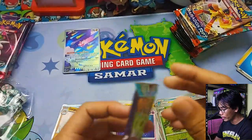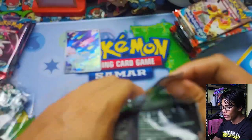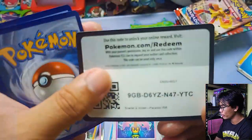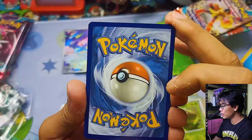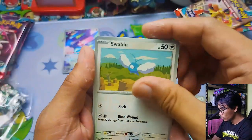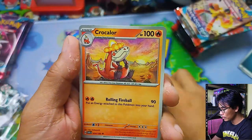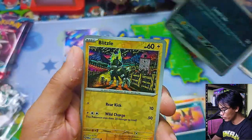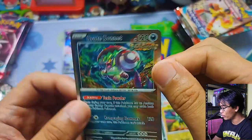Unlike the previous box we opened where it was the Pokemon Center version that got the Illustration Rare. Code card. Guess the energy — let's go for Fire. Oh it's Darkness. Vinalight, Swablu, Pansear, Nickit, Simistrike, Croconaw, Namipom, Golbat Reverse, Weavile Reverse, and a Holographic Brute Bonnet. Moving on.